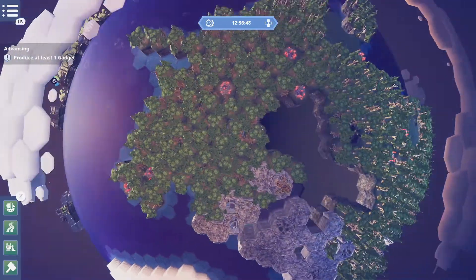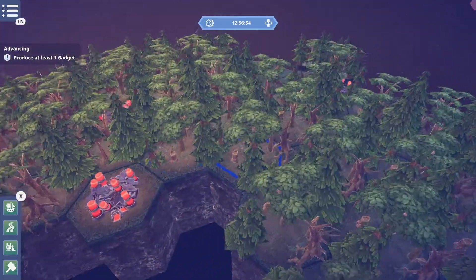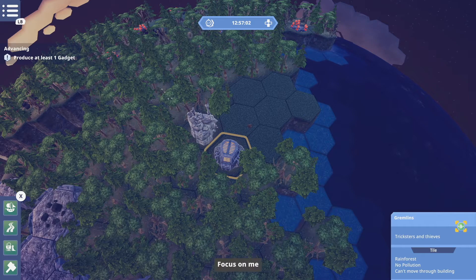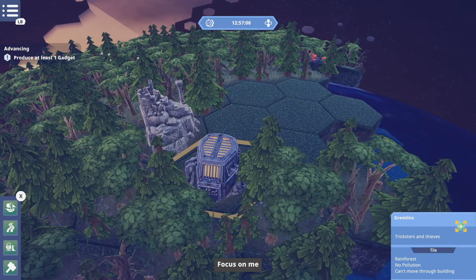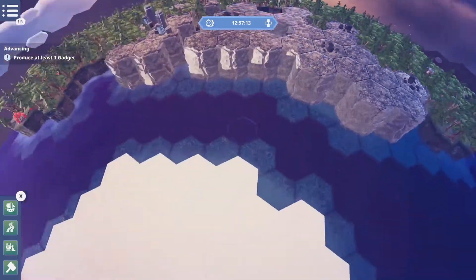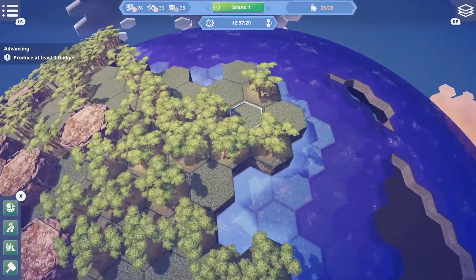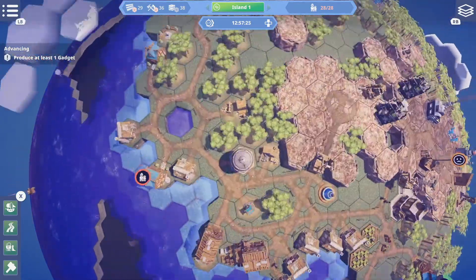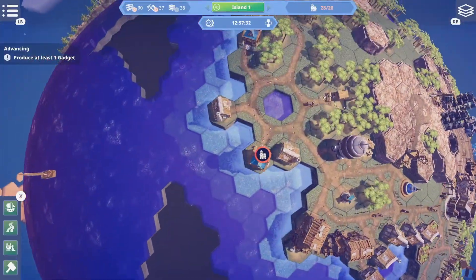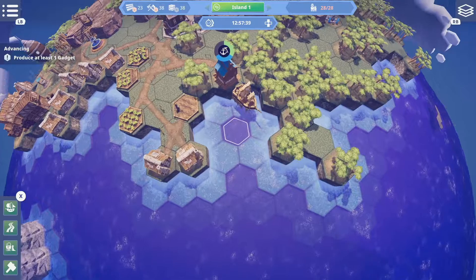So it looks like the next island that we are going to colonize is this one — the rainforest. You really want to minimize the amount you chop down. Gremlins — tricksters and thieves. There's an ancient ruin here; we explored it but nothing came of it. We also need — we're running low on people again.